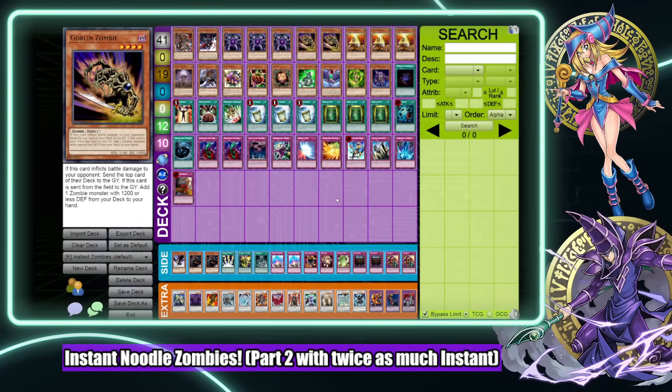Welcome back to the channel. As promised, we are doing part two of instant noodle zombies, this time with twice as much instant. Me and Stango enjoyed playing this the first time - we ended up 2-0ing our frog opponent. I think this deck has a decent matchup against frogs because of the triple book of life in the main. As a frog player, zombies is honestly a matchup I want to avoid because of weird cards like book of life.